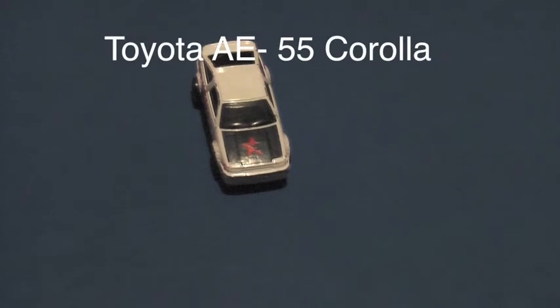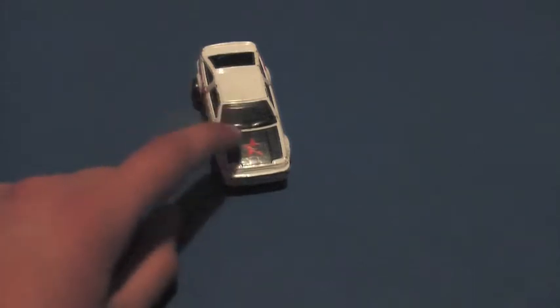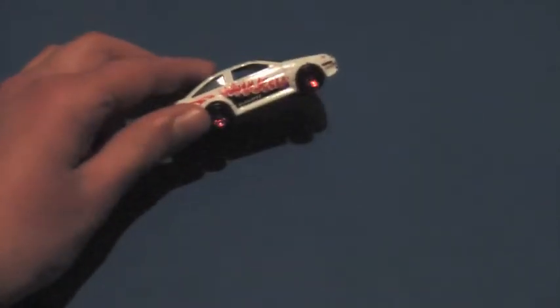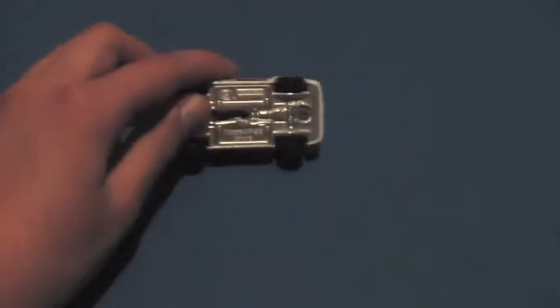The next model is the Toyota AE55 Corolla. It has a red star with the Hot Wheels logo with half the back of it. Black on the hood, black windows, fire on the sides, and red wheels. I really like this model, and it is a track star — really good for the track.